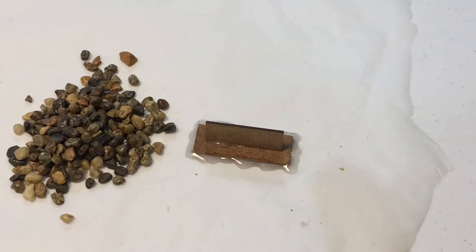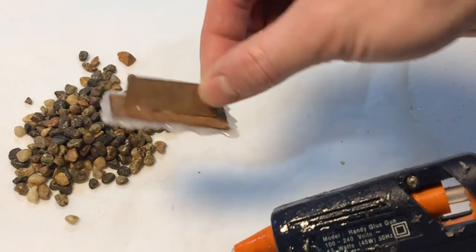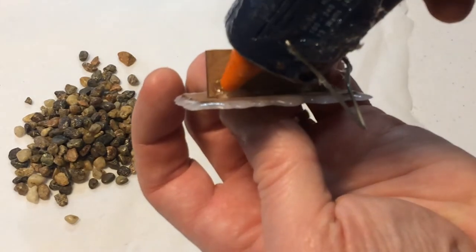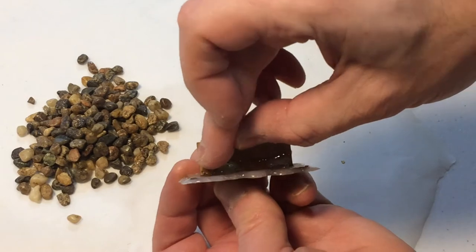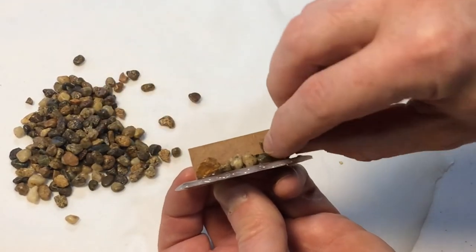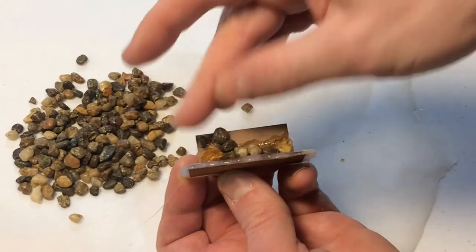Now we get to the bit where we're actually putting the stones on. Remember this is hot glue you're using — it does get hot. I've burnt myself more times than I care to remember, so be warned you're likely to burn yourself. All you do is take your wall carcass, get some gravel ready, run a thick bead of glue along one edge, then grab a stone and stick it on. Just grab stones and press them into the glue. Once you've done a line, add another bead of glue.